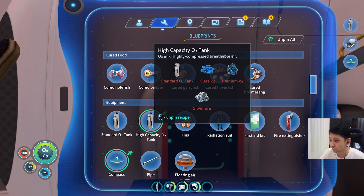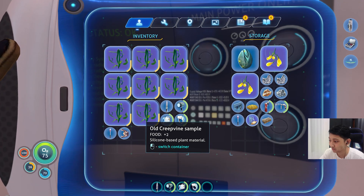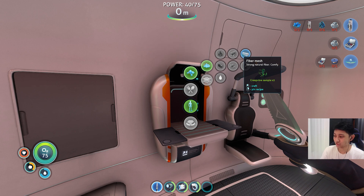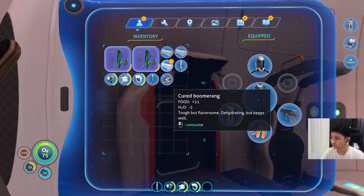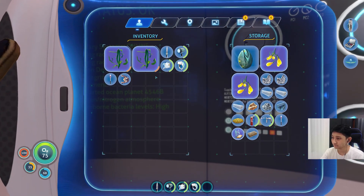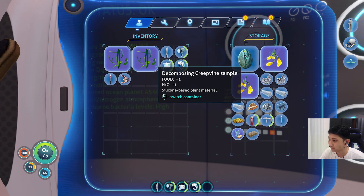One silver ore — I need two glass for this. Creepvine sample, I just converted into fiber meshes. We're about to expire, let's see what happens. Safety rated up to 400. What is SV? It literally says sleek — I didn't even know. This becomes minus two. So now that we're done with that — that's some hunger. Almost done.